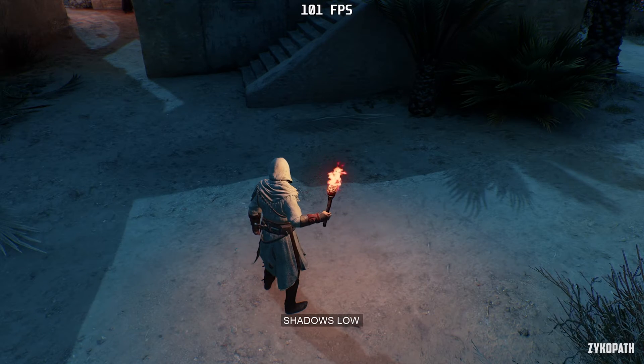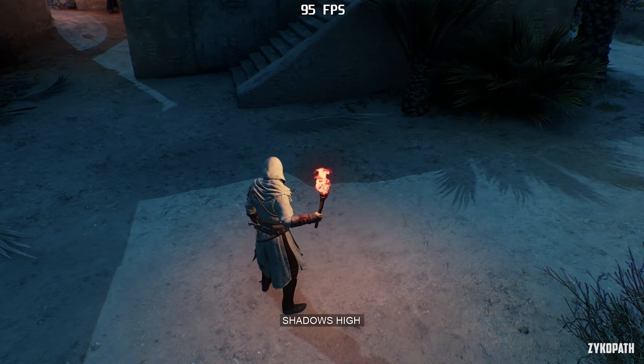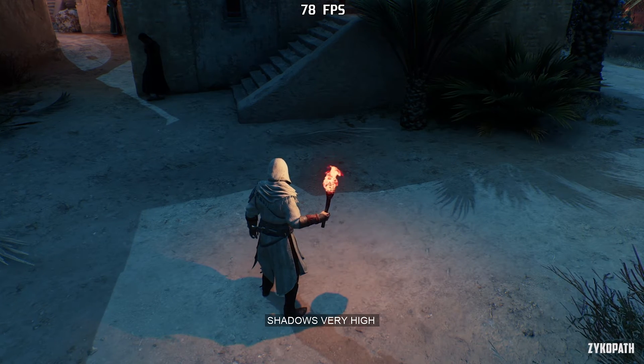Setting shadows to very high and above will enable dynamic shadows from torches, which has a big impact on performance.